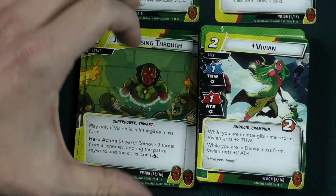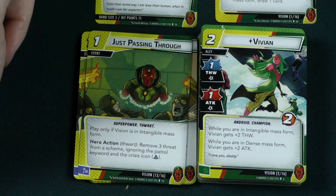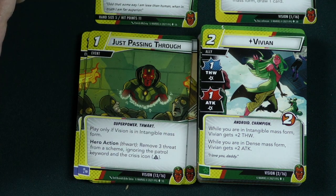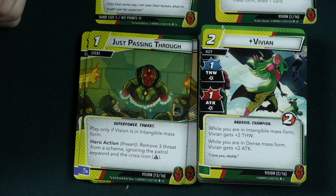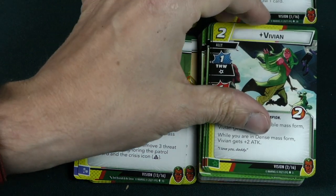And you have a couple of those. Then here's an android ally — it's Vivian, a 2 cost ally with 1 thwart and 1 attack. While in intangible mass form she gets plus 2 thwart. While in dense mass form she gets plus 2 attack. She only has 2 hit points, but she'll be able to hit for 3 on either stat — pretty awesome depending on which form you're in.